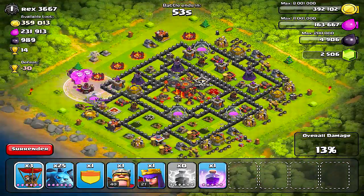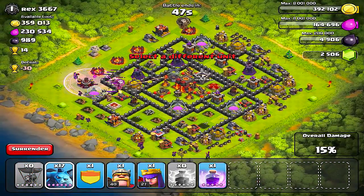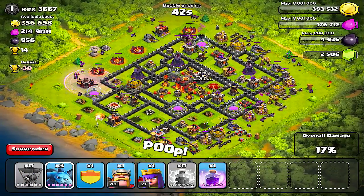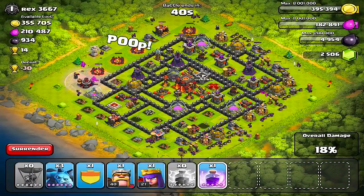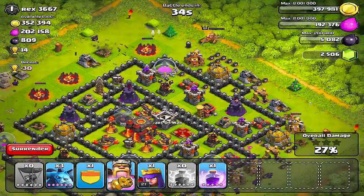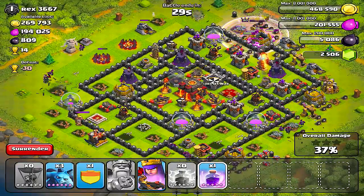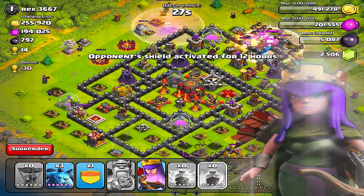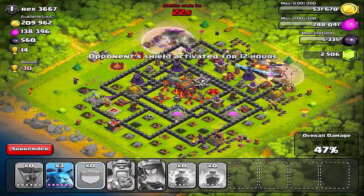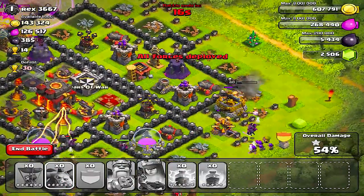We gotta hurry up, we only got 50 seconds. Everybody rush in — doesn't matter, we only got 15 percent, let's do it! Let's go — you gotta hurry up. Throw everything at him. I'm gonna use the King, forget it, let's go. Queen too — guys, get in there and get that money. I think we're gonna get this by the skin of our teeth. Yeah — there it is! All right, that's awesome!